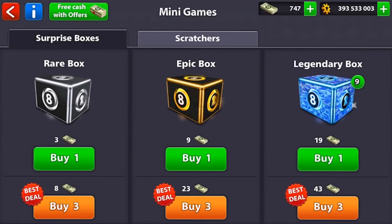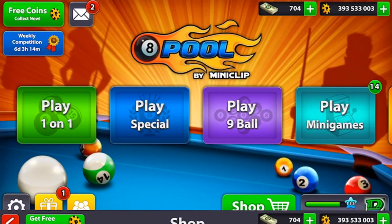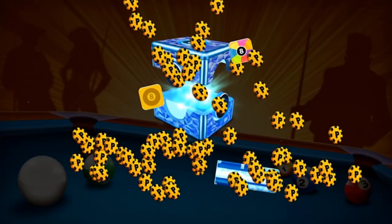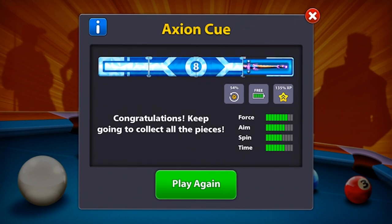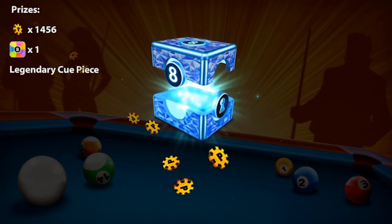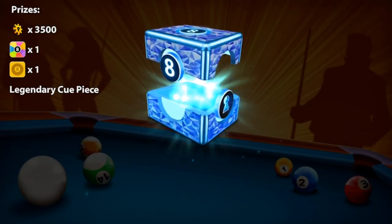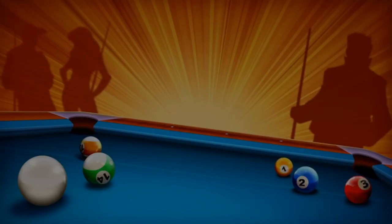Let's go buy the first 12 and open them, then I'll add on up to 54 surprise boxes. That's the first legendary box we're opening. I will speed up when we're not getting a new piece. So now there's a new piece of the Axion cue. Over here we have the Crystal Blade cue with such a great force power and spin - I wish we can get this cue on this video. I really speed up when I open boxes where there is no new piece or new cue.